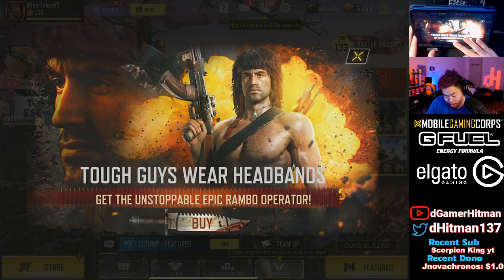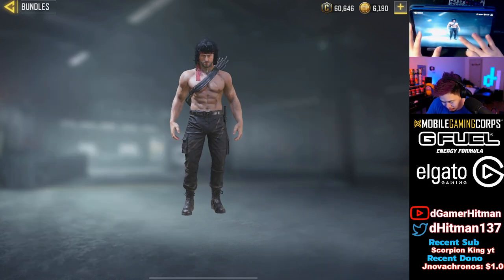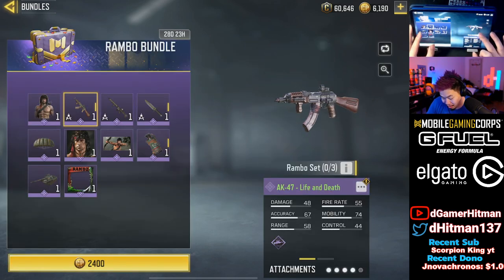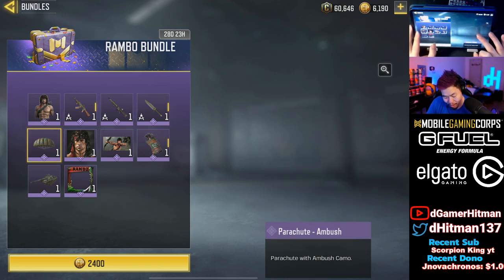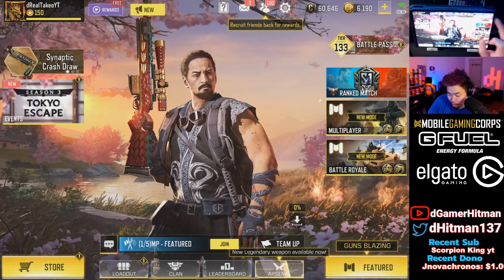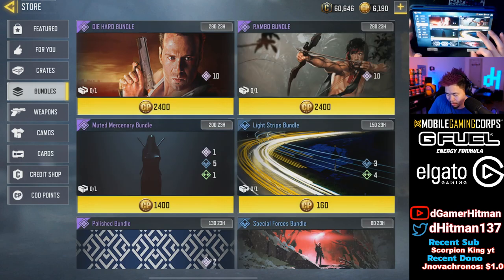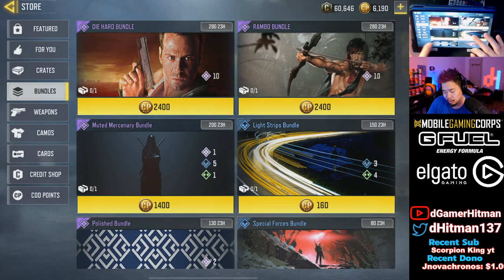Oh, Rambo! That looks sick. Wow, that skin is clean. We got an AK Life and Death, part of a set. Chopper, okay, we got the knife. The Rambo one is, in my opinion, better. We have the new Gun Blazing mode. So let's go ahead and buy these two bundles real quick because holy smokes. That's a pretty good deal.